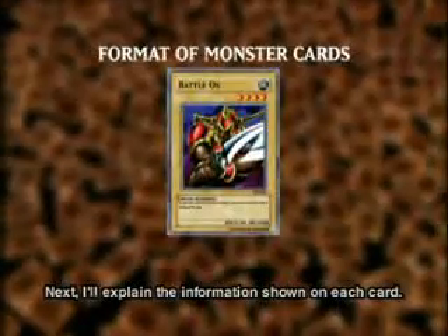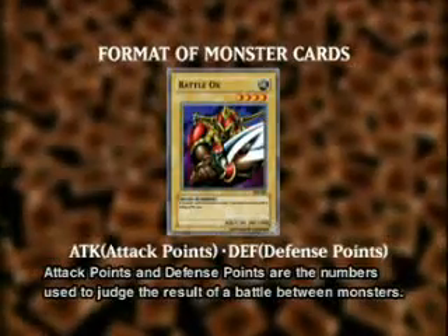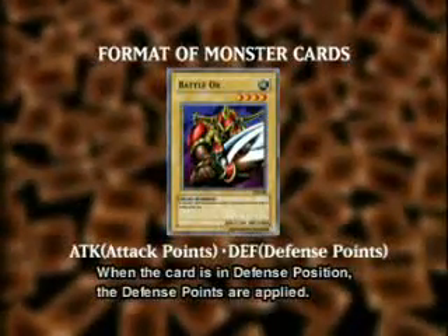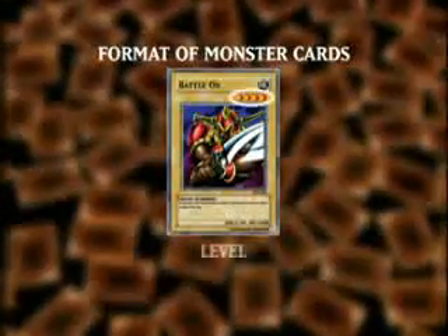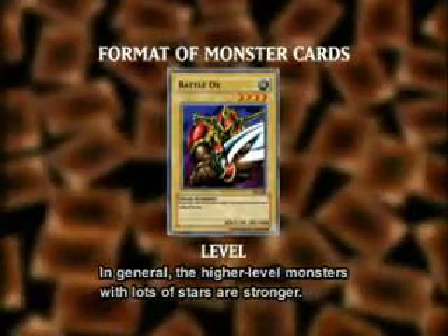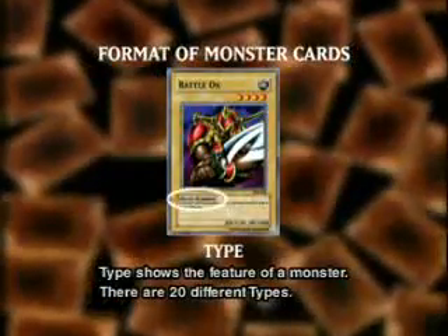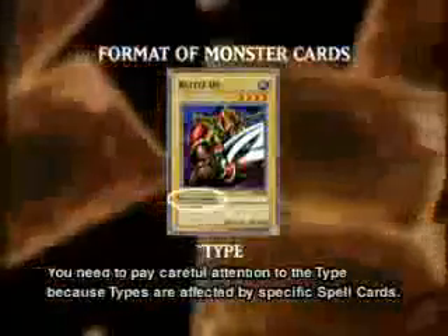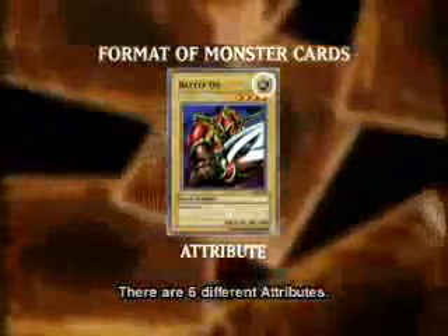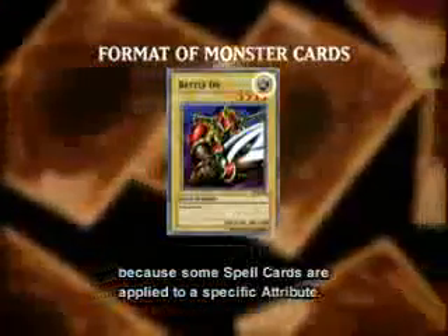Next, I'll explain the information shown on each card. Attack points and defense points are the numbers used to judge the result of a battle between monsters. When the card is in attack position, the attack points are applied; when in defense position, the defense points are applied. Level indicates the strength of a monster — in general, higher level monsters with more stars are stronger. Type shows the feature of a monster; there are 20 different types, and you need to pay careful attention because types are affected by specific spell cards. There are 6 different attributes, and some spell cards are applied to a specific attribute.